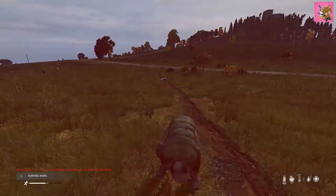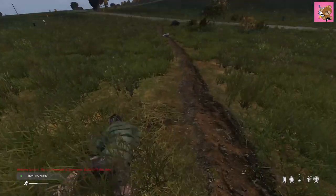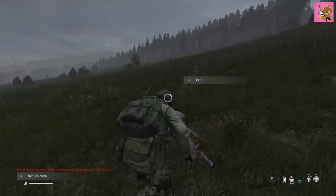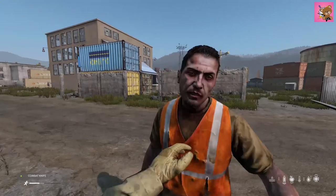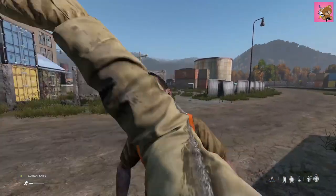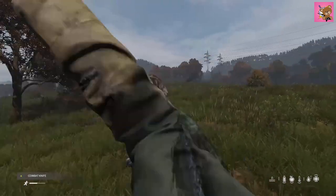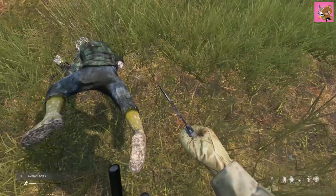The hunting knife is one of my favorite knives. Even though it shares the same stats as the kitchen knife and the combat knife, this knife provides better quality cuts of meat from animals and is commonly found in hunting stands. There is no distinct advantage when it comes to the combat knife apart from its looks and rarity. It allows you and your next victim to admire your looting skills as you dispatch them, and it is commonly found in military zones.